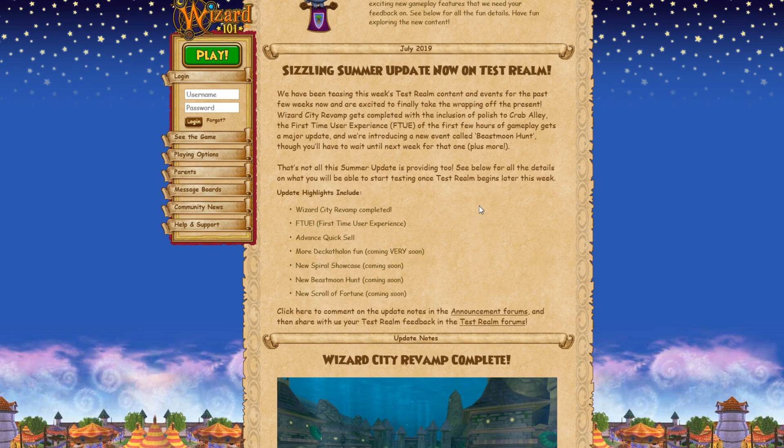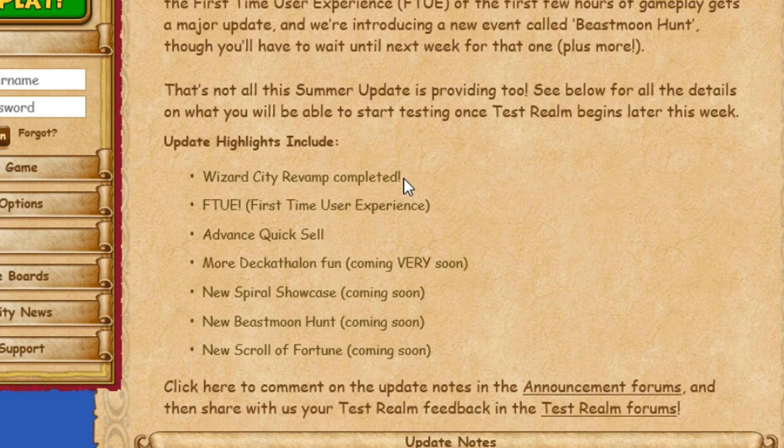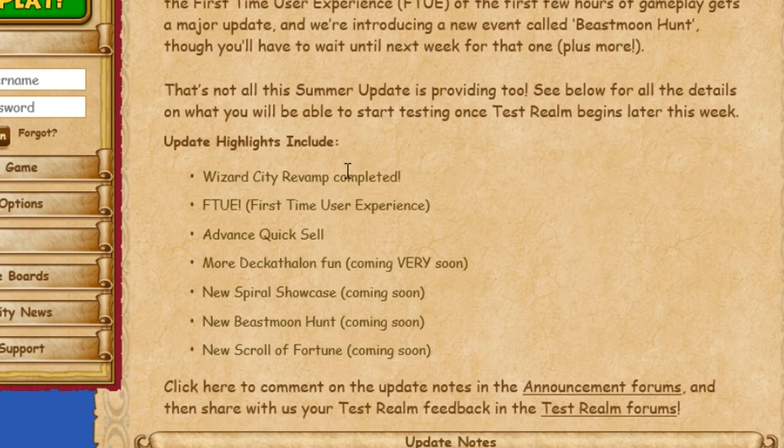The Sizzling Summer update is now on test realm. The bullet points are easy to read so let's look at them. Wizard City revamp is completed — this is Crab Alley, which a lot of people knew was coming since it's the only area that hadn't been updated yet. A lot of people think Dark More and Aquila are part of Wizard City, but they're not — you access them through Wizard City but they're separate worlds.